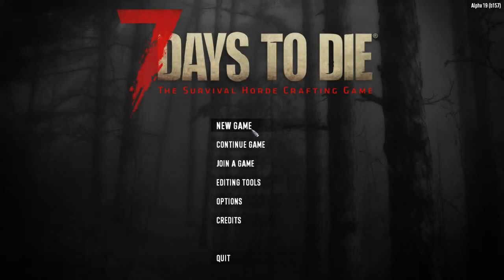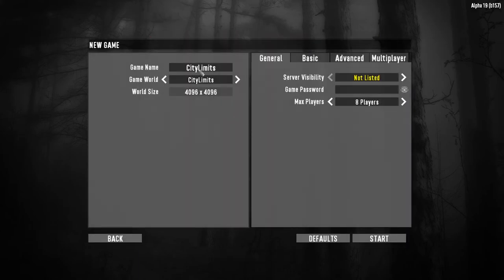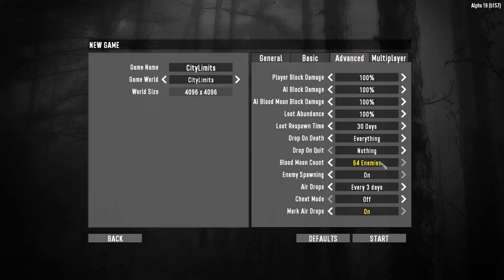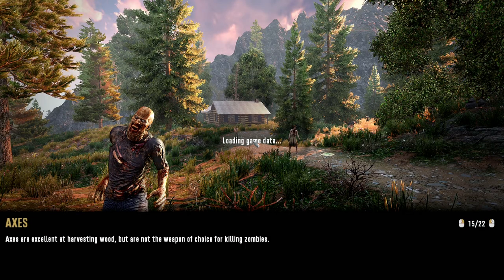Hello everyone, welcome back, it's Zedtube and we're back in another Seven Days to Die video. Today I'm going to be starting a new series which I'm calling City Limits. I've made a new world using Nitrogen world editor - it's a 4K map, a smaller one, but I've created a world which has just got one really big city in it. We're going to be doing warrior difficulty, blood moon every night, horde every night, and 64 enemies for the hordes, with airdrops marked on.